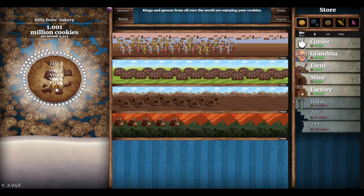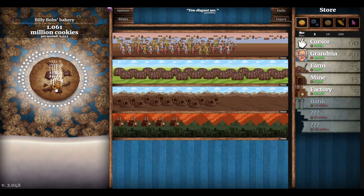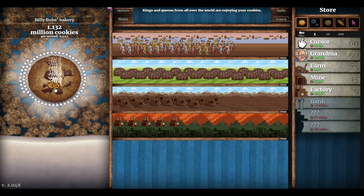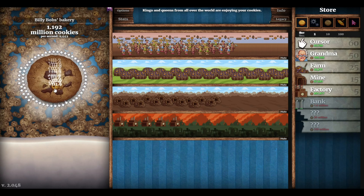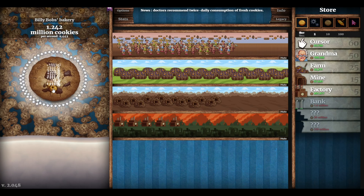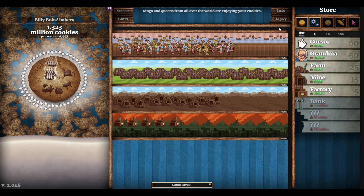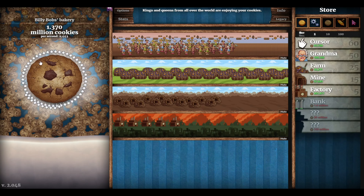So this is where we are - we've got 65 cursors, 50 grandmas, 25 farms, 15 mines, 10 factories and a bank. We're making nearly 15,000 cookies per second. We can't have another upgrade until we get to five million so it's all about building these up. I really wish that had revealed itself - I think it might be when you've got to 20 million perhaps. 330 million and look. Let's go and get another bank and see how big a difference that makes!